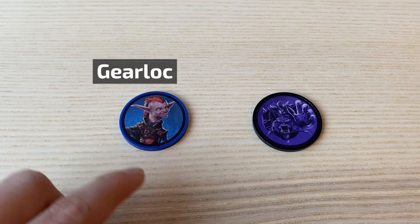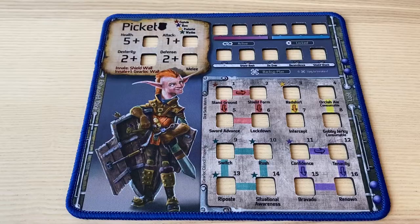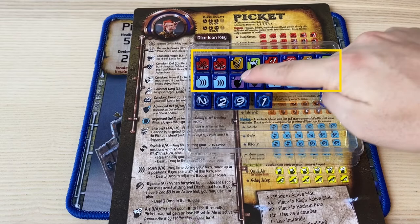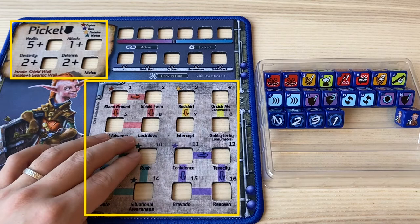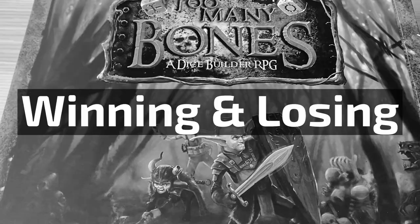In Too Many Bones, you become a gear lock and go on an adventure to defeat a tyrant. Throughout this video, we will use Picket as the chosen gear lock and Molmish as the tyrant. Each gear lock comes with a gear lock mat, a gear lock reference sheet, a set of gear lock dice which includes skill dice, stat dice, and the initiative die, and then a gear lock chip. Throughout the adventure, you will upgrade your gear lock's stats and skills. Through upgrading, the gear lock becomes stronger — they get more health, deal more damage, defend more damage, and also learn new skills.